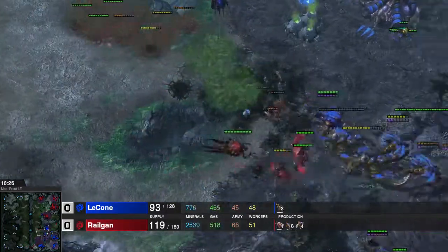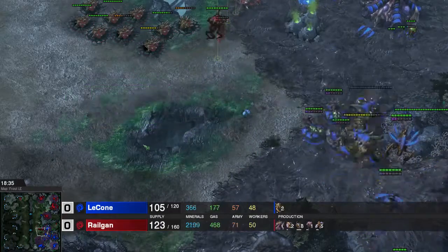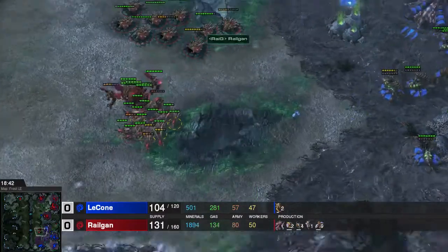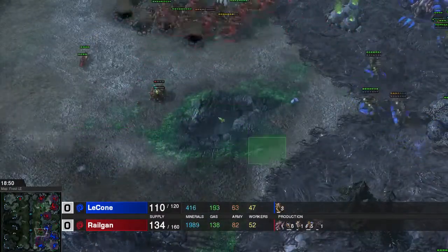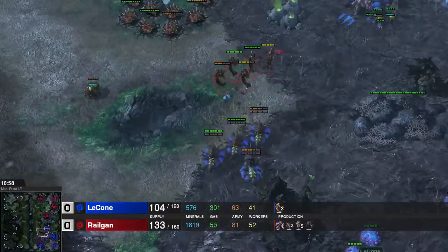Right here you saw a lot of damage being dealt to his Ultras. I keep trying to make use of this cliff - this impassable gap - so he has to engage me here or here. It's like a little wall that I can use, so my lurkers have to worry about less.